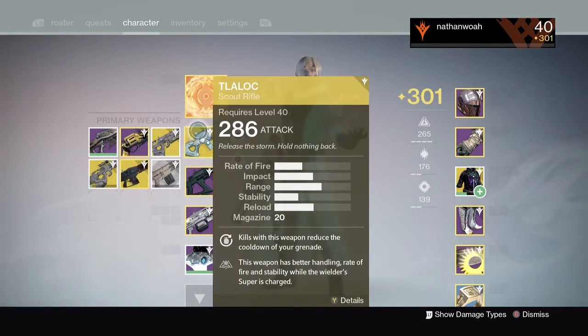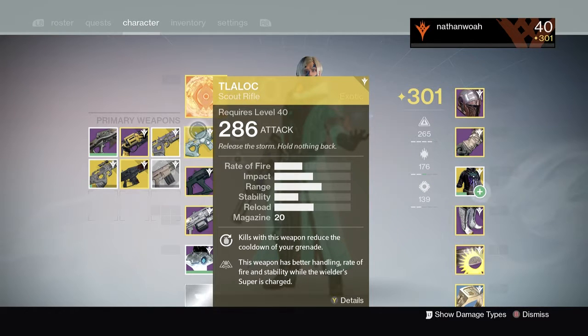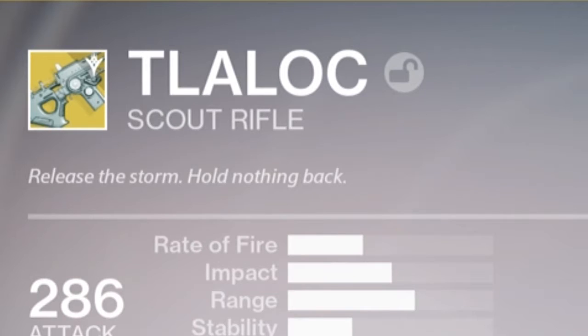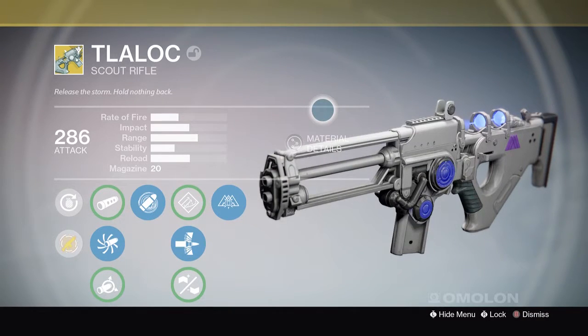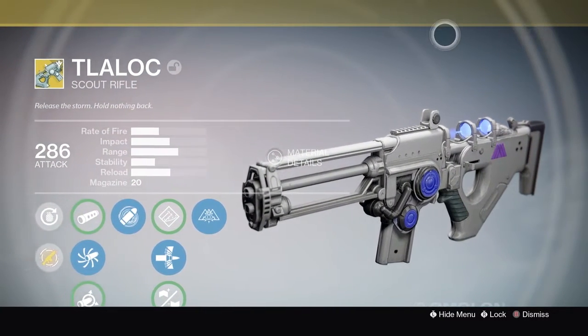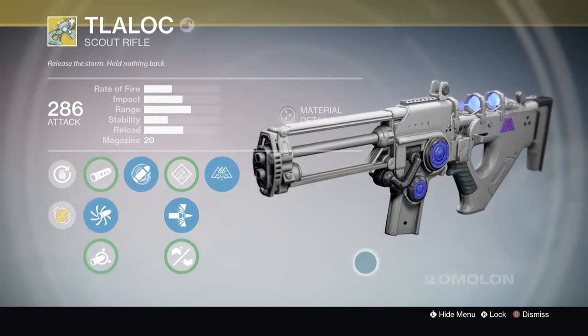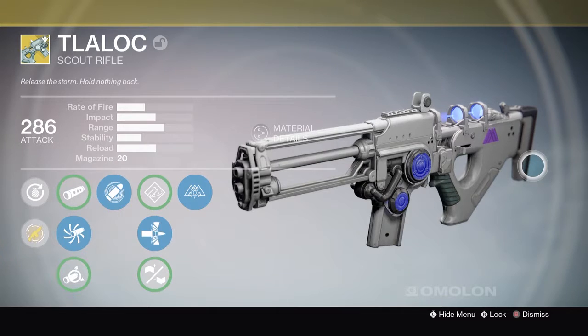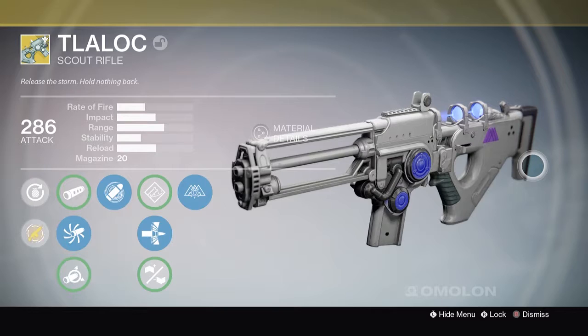I've got the gun right here, fully leveled up, and I also infused it with some random legendary gun I had — it's 286 attack. Not that the extra damage really makes a difference, but take what you can get. 'Release the storm, hold nothing back.' The first thing you'll notice is that this gun looks insane. I love Omolon — it's probably my new favorite gun manufacturer in Destiny. The guns just look so funky. As you can see, it has the little warlock symbol on the side to resemble its warlock exclusivity.